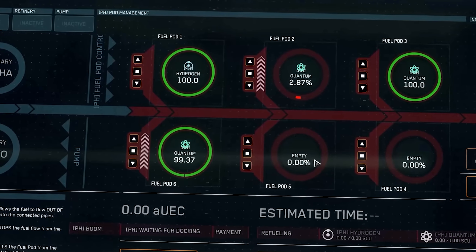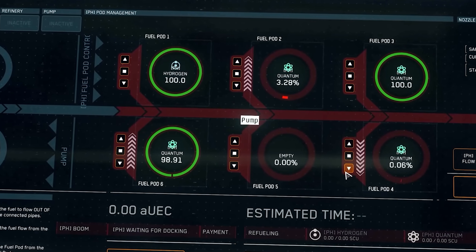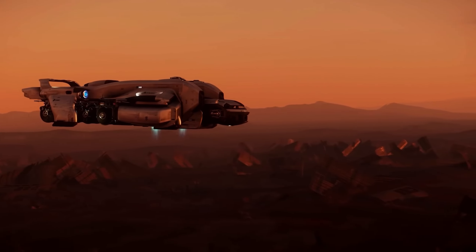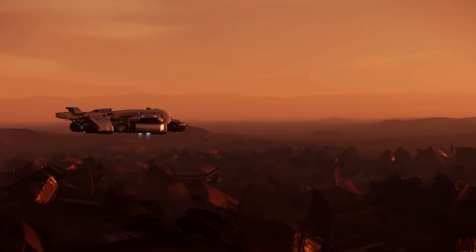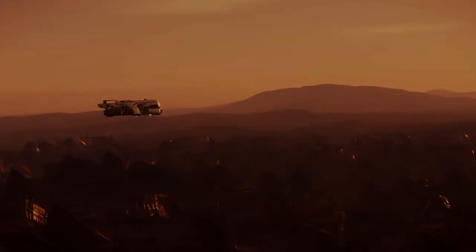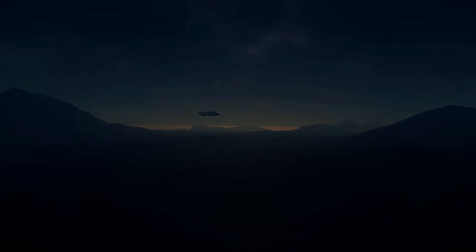Although it does have a size 3 shield and quad size 4 gimballed pilot hardpoints, along with 3 manned turrets dotting its exterior, its 291 SCU atop the amount it can store in its fuel pods gives this ship more combined cargo by volume than any others on this list. For these reasons, the Starfarer is number 2.